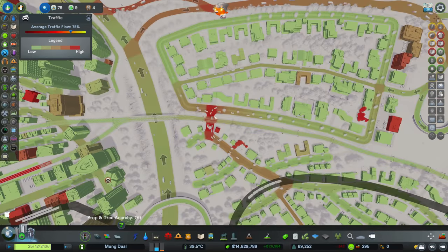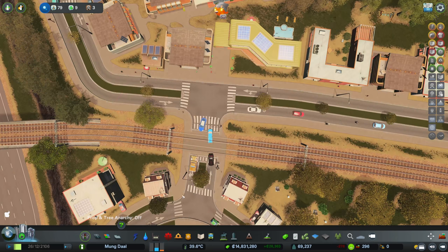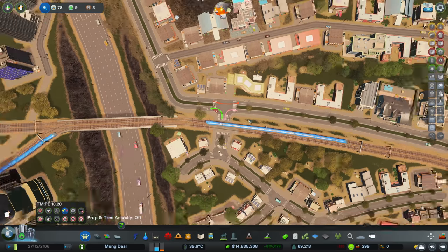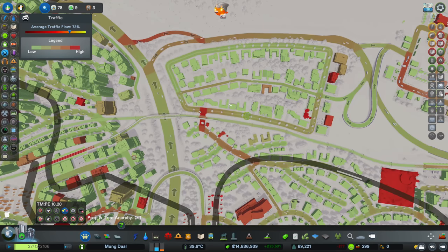This little thing here - sort of crossing over and getting in each other's way. What I would do with that - they've got plenty of places to go, so I would just say: you can only go straight on, you can go that way, and then you can go that way. And if they want to go in, they can turn around somewhere else, come back and go out. Stops that problem.